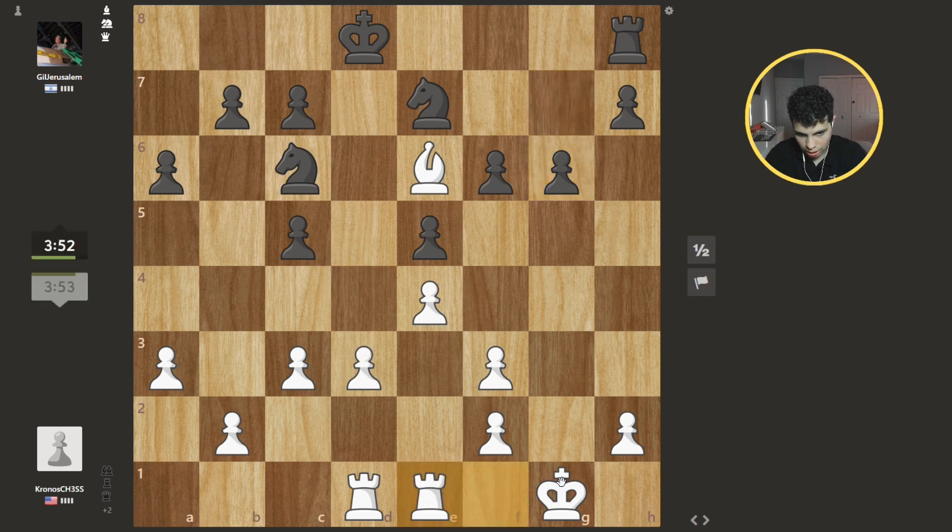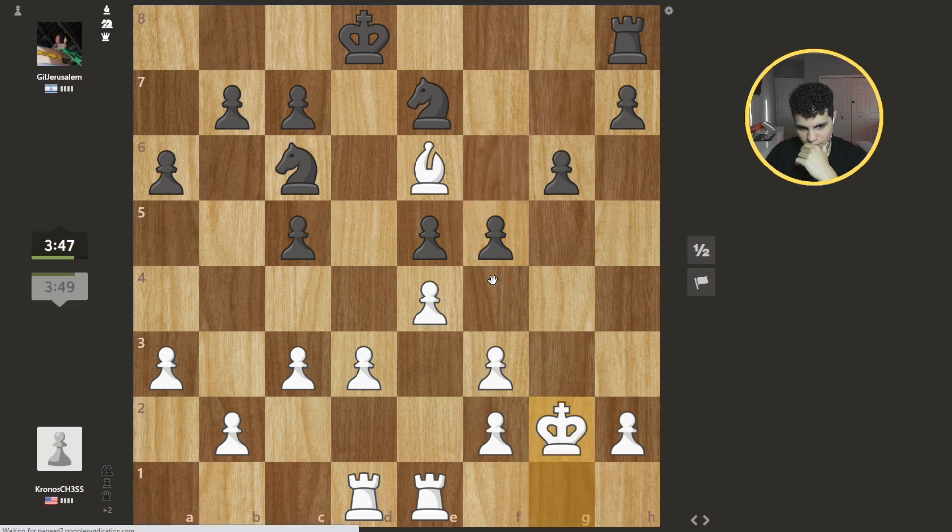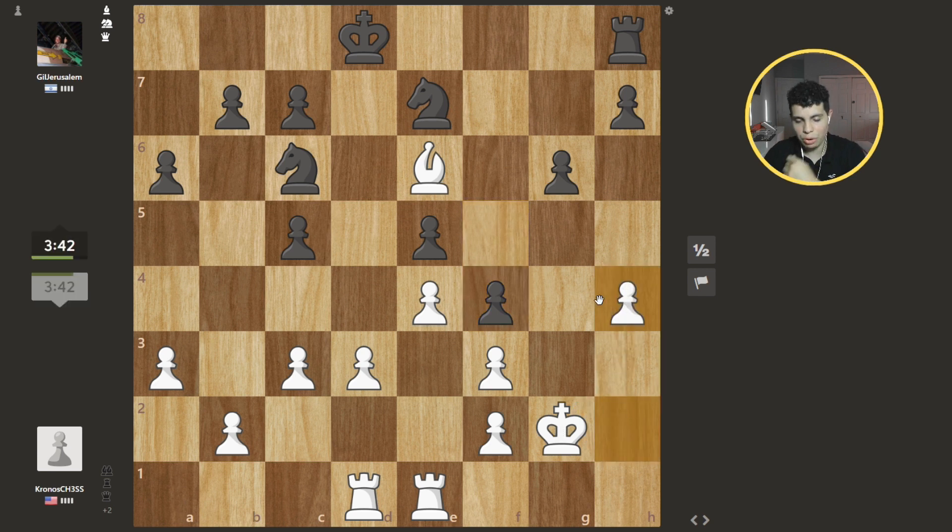Let's just move the rook, and I guess — do we go this way? No, we gotta stay here because we're at a minority over here. If he takes I'll take with this, because the problem is that if I take, he takes and I cannot take back because of his knight. Now do I want to keep moving my king this way? Actually I think I want to go back this way.